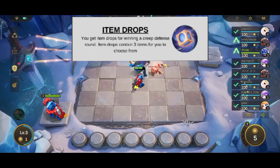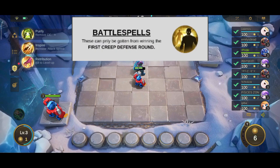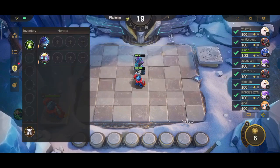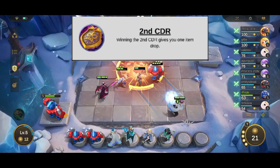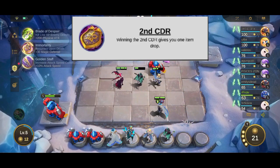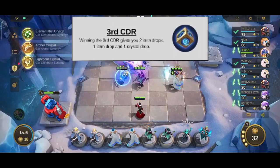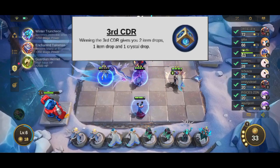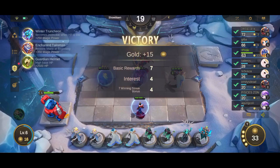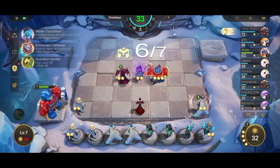When you get an item drop, you are given three random items to pick from. In the first CDR, you are given three battle spells to pick from — notice that battle spells can only be gotten from the first CDR. Winning the second CDR gives you an item drop where you pick between three physical, magic, or defense items. Winning the third CDR gives you two item drops: the first is a normal physical/magic/defense item drop, and the second is a crystal drop, where you get to pick between three random synergy crystals.